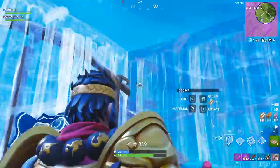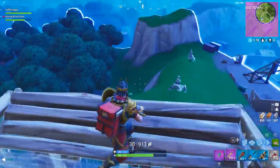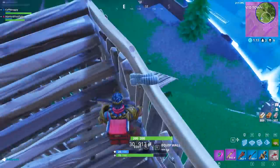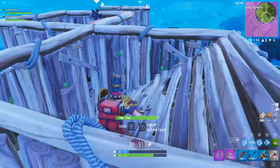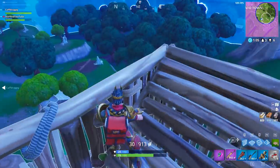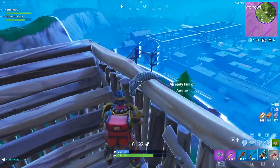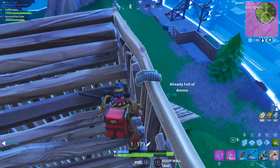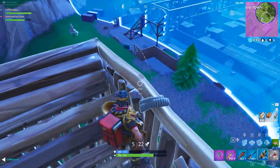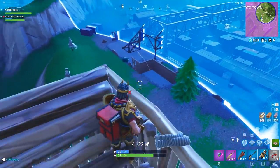The next one is Search Between a Stone Circle, Wooden Bridge, and a Red RV. This is apparently a hard challenge. All you have to do is find one battle pass icon floating on the map in the middle of those locations, and this will get you 10 battle pass stars. I already know the location for this, so please subscribe and turn on notifications — as soon as week 10 challenges come out, I will have a video on this as soon as possible.